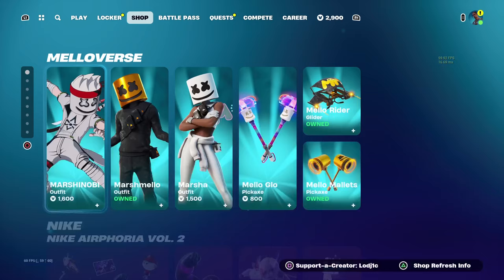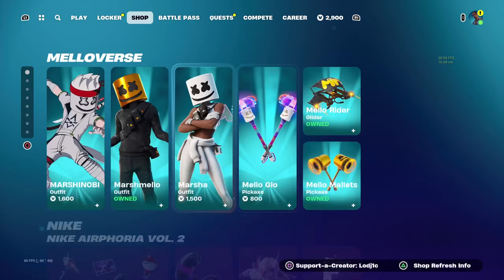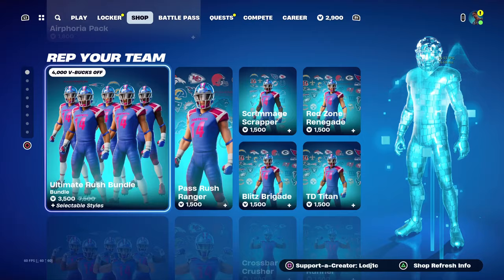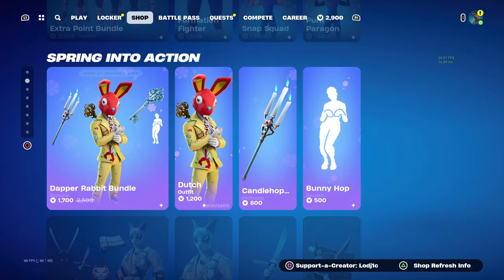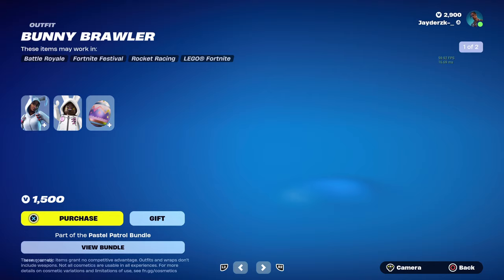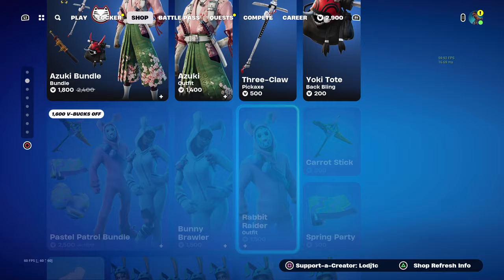Travis Scott is in the in-game files, and the reason this is important is because it means he's going to return soon. If we use the example of Kratos — Kratos got added to the in-game files, meaning he is going to return soon, whereas before he wasn't in the in-game files, meaning he probably was not going to return. But because he's now in the in-game files, he will return.